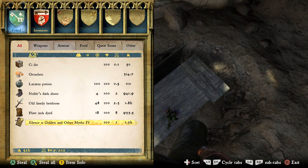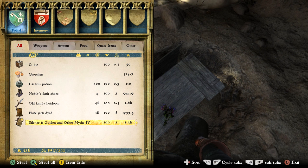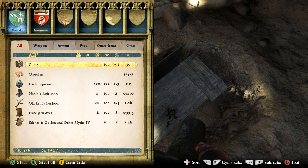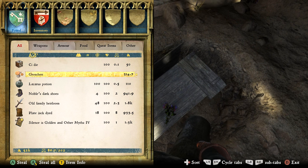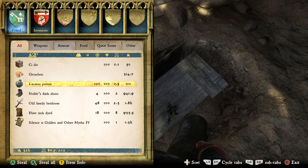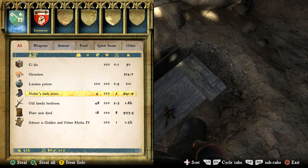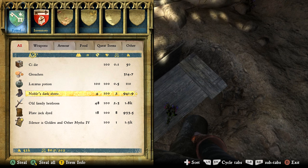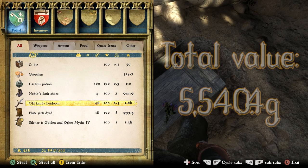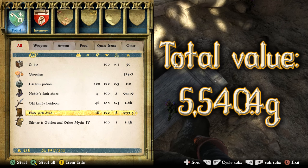And finally we have Silence is Golden and Other Myths, Volume 4 — a master level speech skill book. You'll need to learn how to read and once you've done that you can read the book and get a level up in speech. If you're not into reading you can get 1300 gold from selling it. All up, the treasure from treasure map 15 has a combined total value of 5540.4 gold — the second best sum in this video.